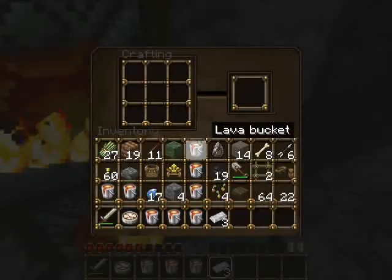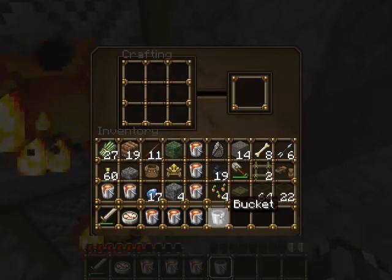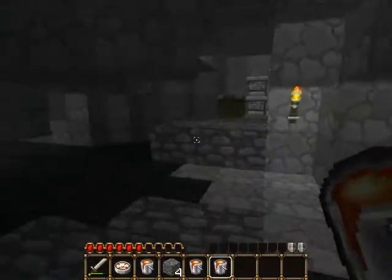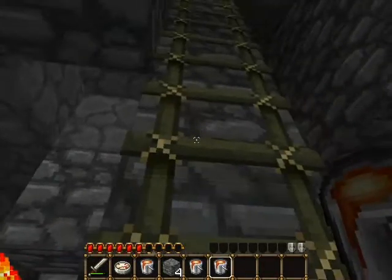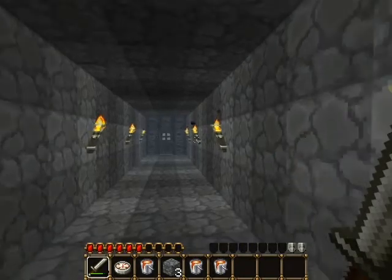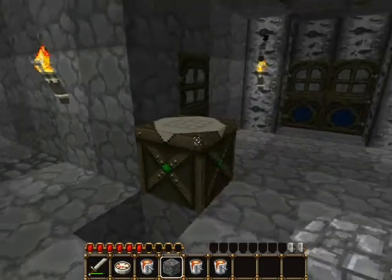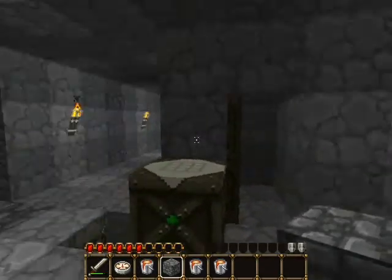Lava didn't come out - gotta be a little bit more careful than that. Wow, that came out perfect - kind of surprising. Let's go up. I'm gonna cut going up this ladder because I know you don't want to see it. Okay guys, I think we're ready. I was about to get mad - thought I fell in the hole because I just found that earlier.